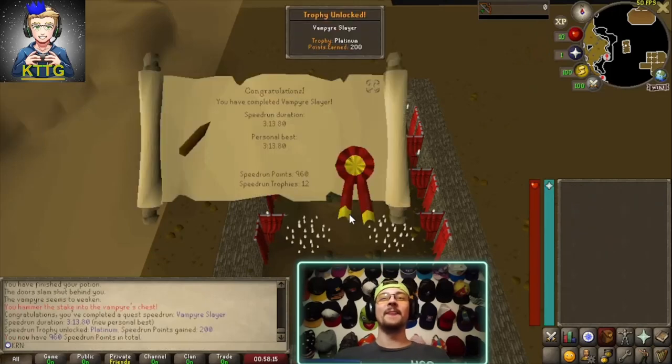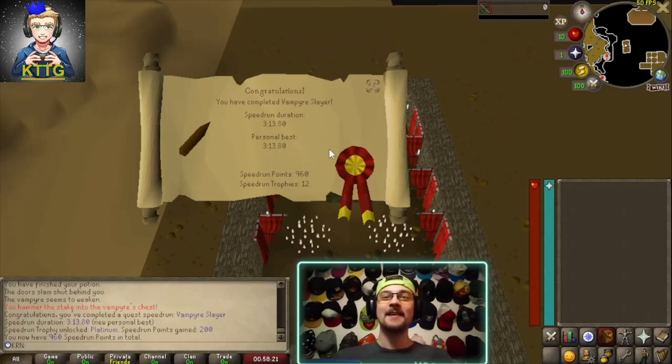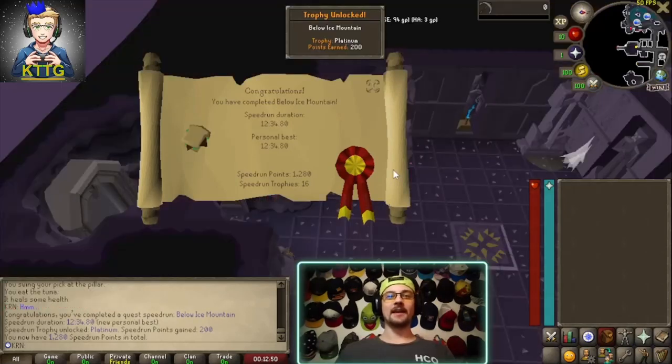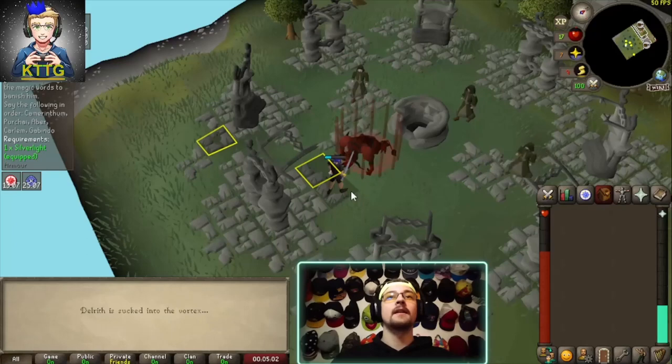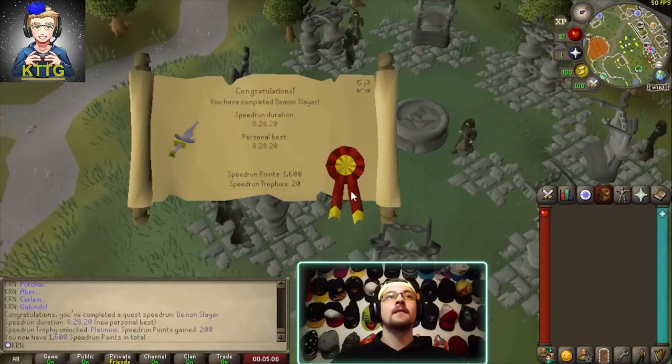Oh, there it is with only 1.2 seconds to spare, but we'll take it - that's the Vampire Slayer platinum trophy acquired! Let's go! And there it is, Below Ice Mountain platinum trophy acquired!